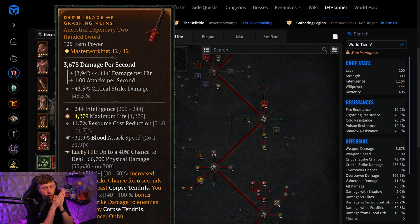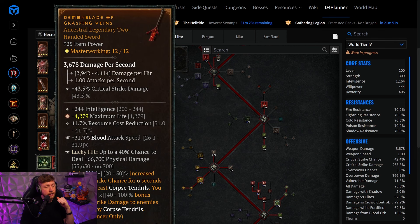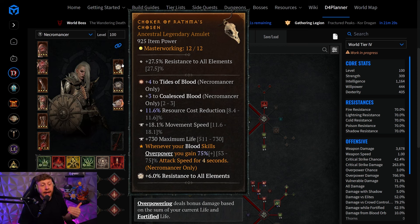We are going to go with a two-hander because that is going to allow us to hit the attack power cap with Rathma's Chosen on the necklace. We're going to get 75% attack speed from Rathma's Chosen and the remaining 31.9% blood attack speed, which sums up to higher than 100%. Even if you don't get a max roll somewhere, you're still going to hit the maximum attack power cap during Rathma's Chosen, which in turn helps you overpower again, reactivating Rathma's Chosen.